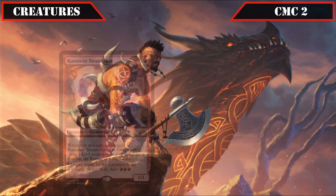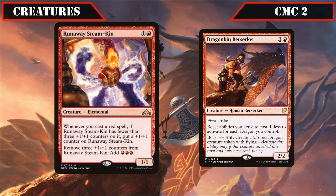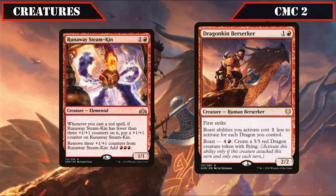The latter half of this slot closes out with Runaway Steamkin and Dragonkin Berserker. Runaway Steamkin is a 1/1 that gets a +1/+1 counter whenever we cast a red spell, limited to 3, and lets us remove 3 counters to produce 3 red mana, allowing it to modify itself as we cast red spells, enabling it to swing in as a modified 4/4 then generating more mana to summon more dragons. Dragonkin Berserker is a 2/2 with first strike that reduces the cost of boast abilities by 1 for each dragon we control, and has boast for 4 and a red to create a 5/5 flying dragon token, eventually creating 5/5s for a single red mana.